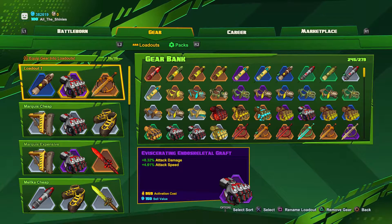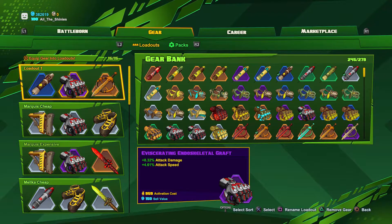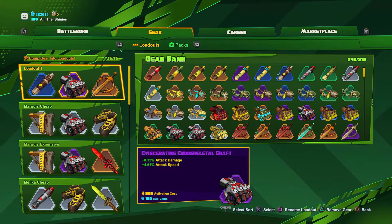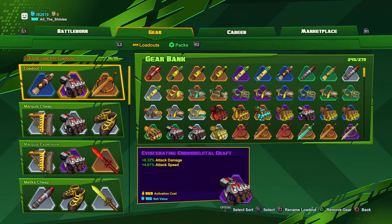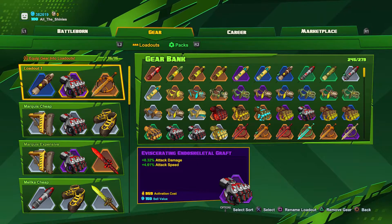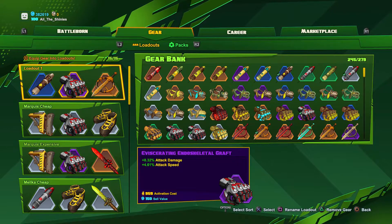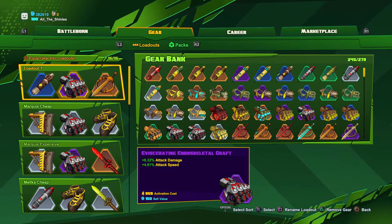The second item I go with is this Eviscerating Endoskeletal Graft. It adds attack damage and attack speed, which only affects her regular attacks with the right trigger. But it's really nice for using between your skill flurries. I don't like her projectiles at default levels and this gives them the boost to make them more effective.